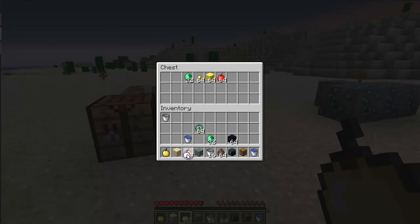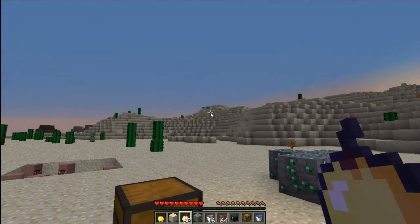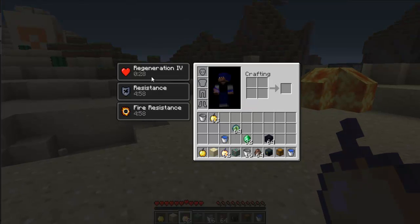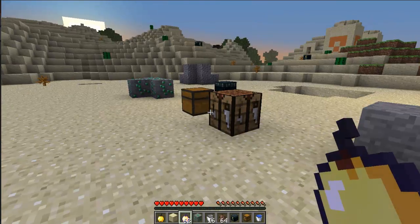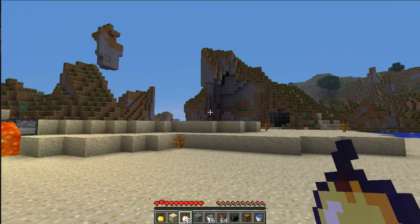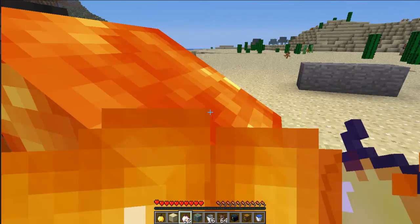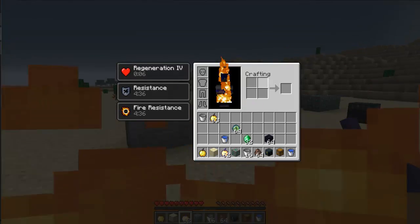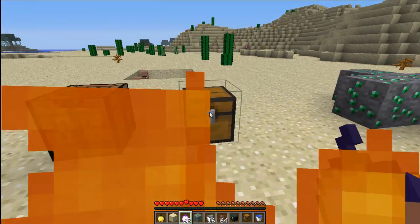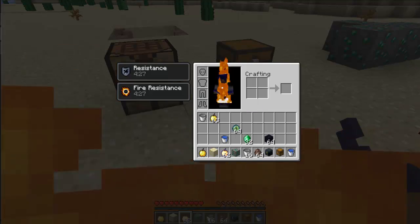But now there's a new golden apple, which is purple — it has a purple name above it. When you eat it, it gives you regeneration for 30 seconds, resistance — which I think is like a shield against explosions and stuff — and fire resistance. So that's pretty awesome. I got fire resistance so I can walk straight into lava in survival mode and I'm not even getting hurt. It is really hard to craft because you have to surround it in blocks of gold, so it's best just for creative and things like that.